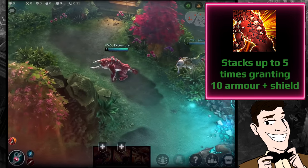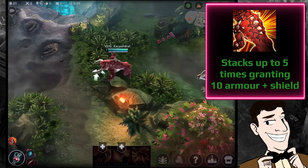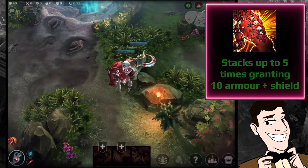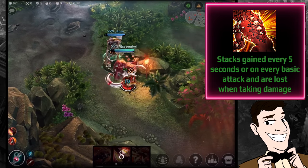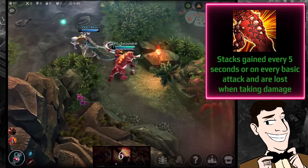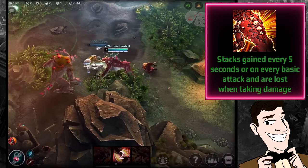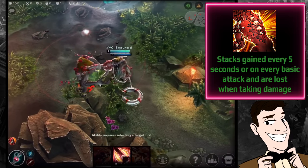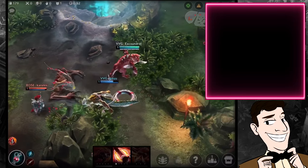His heroic perk is called Living Armor. It grants you five stacks of 10 armor and 10 shield, giving you up to 50 armor and 50 shield just from his heroic perk, which is pretty insane. He gains stacks every five seconds or on every basic attack, and you lose them while taking damage from an enemy every one second — but realistically in a team fight you'll maintain four to five stacks pretty comfortably.